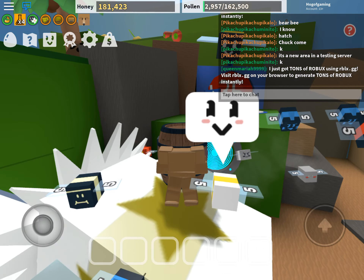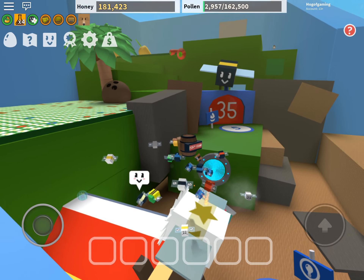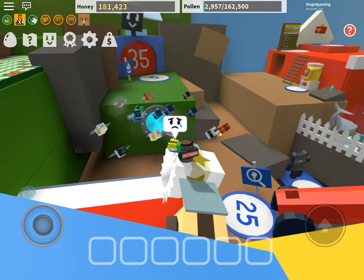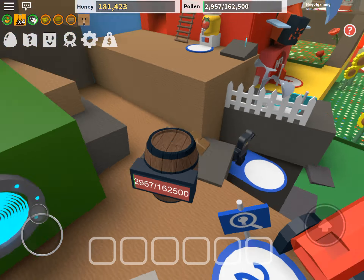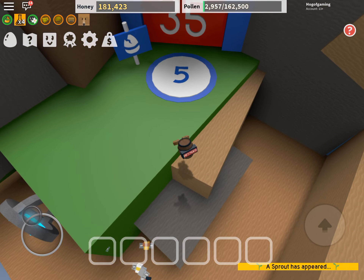Also, if you didn't know, Onnit released a test server, and it released a coconut field, a pepper field, and just the 35B gate area. Now, I don't think this is the final update — I'm sure there's definitely more than this. But you know, this is still pretty cool to see.